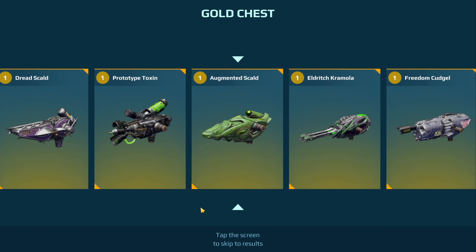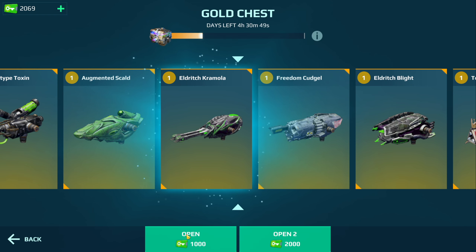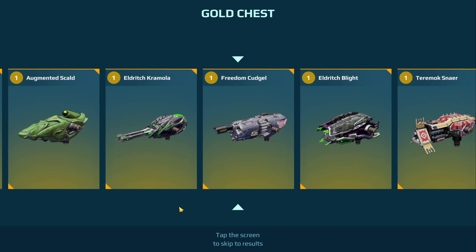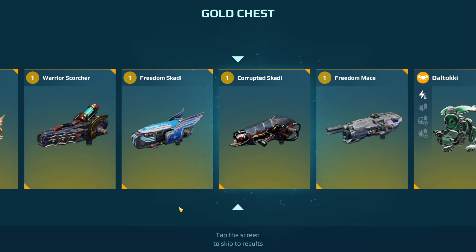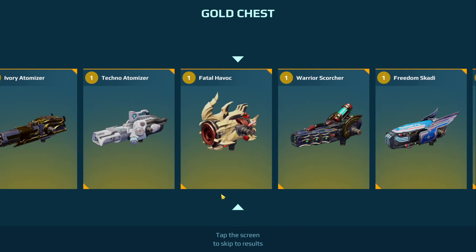I'm wondering if I'm going to get like a shotgun, one of the like a Vajra and stuff. Eldritch Crmola - I'm not really happy about this prize but I'm probably going to end up selling it. I'm kind of hoping for gold or silver, maybe even platinum - that would be good. Corrupted Scatty - aren't these weapons going to get like a slight buff or something?